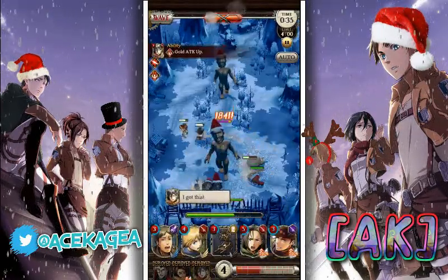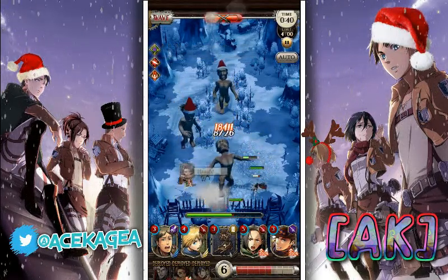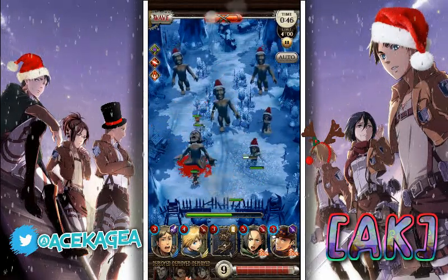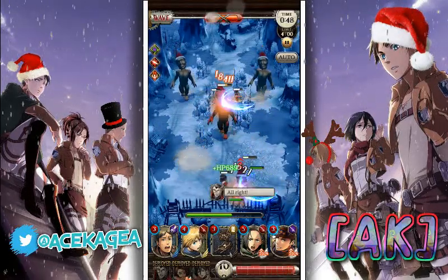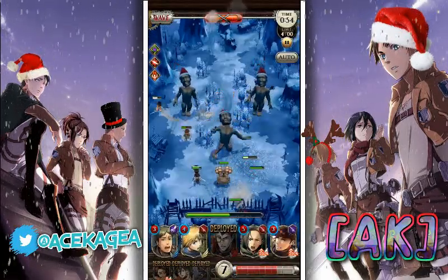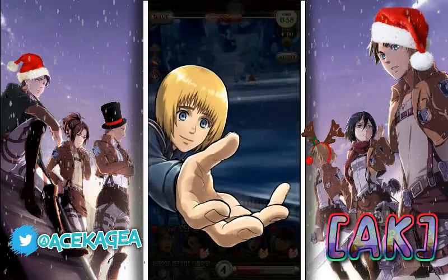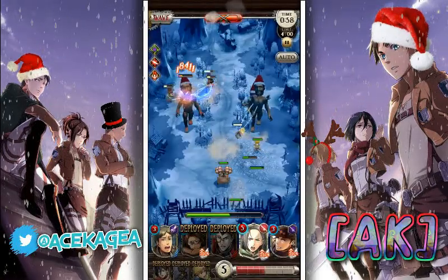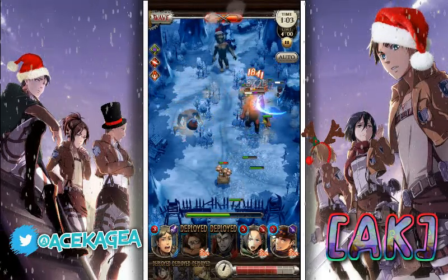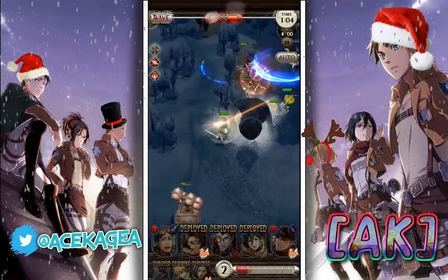I'm going to go ahead and put Mikasa now to clear out some adds. We got the Stepping Titan, which I would usually Mobley, but I think these three could actually kill it in one shot. Now we're going to get some more adds so Berthold should clean up while those two attack him. We're going to put another Trap here just in case. We're going to place Armin here to destroy his legs and do damage overall — we need to start pushing now like hardcore. He's going to trap them both and now we're going to put Ilse to heal everyone. This combo is pretty overpowered honestly.